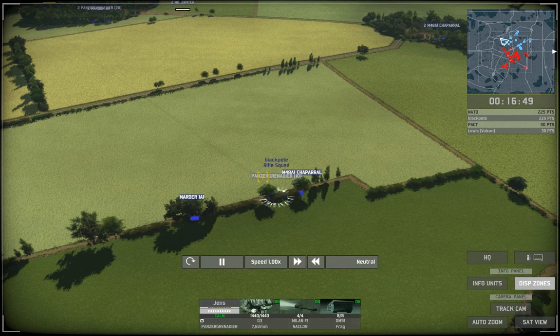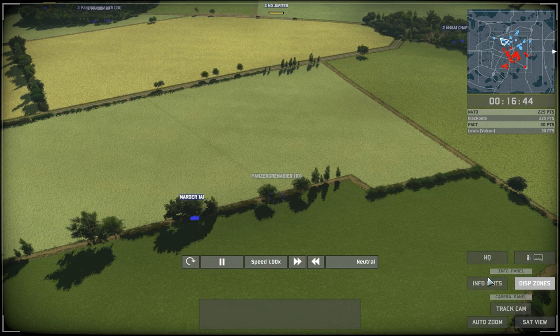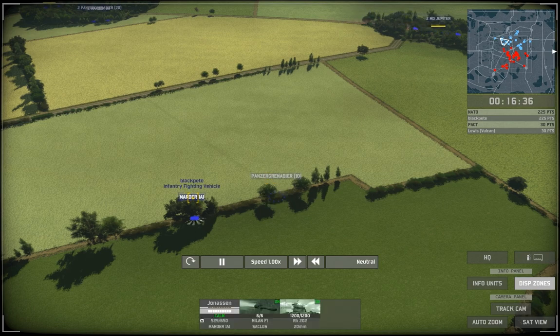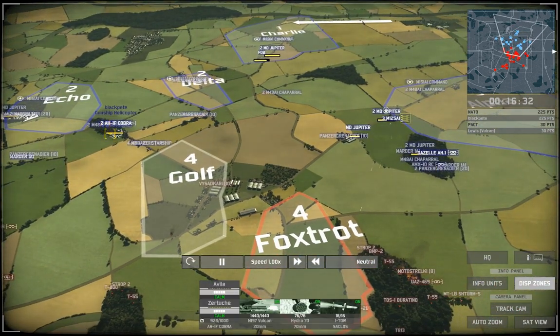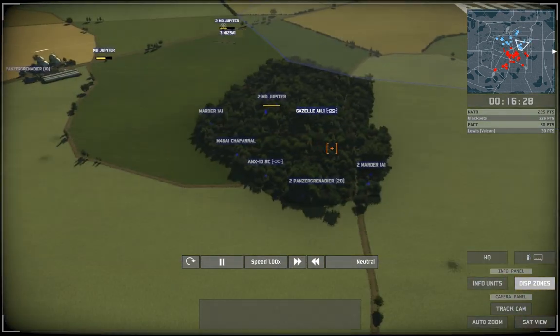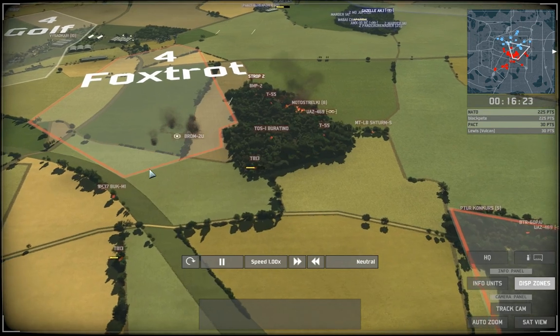He uses Panzergrenadiers which are very expensive infantry costing 30 points, and his Marder 1A1 costs 40. But they all have ATGMs - Panzergrenadiers have ATGMs, the Marder 1A1 has an ATGM, and the Starships obviously have ATGMs. He goes for a very ATGM-heavy NATO composition, and I'm not very used to that at all.